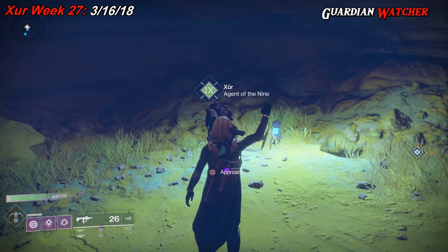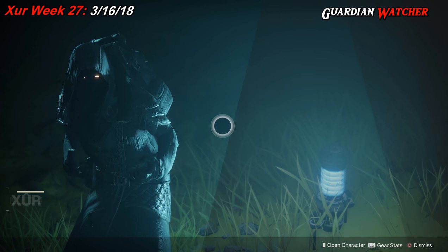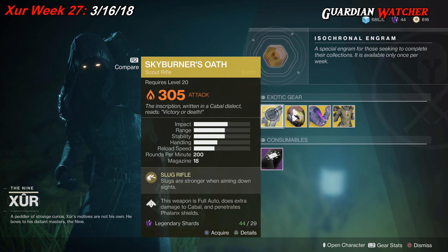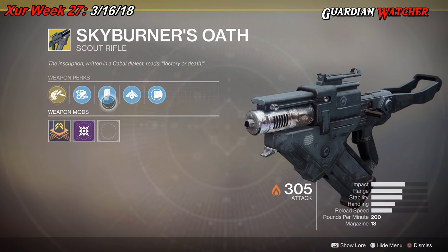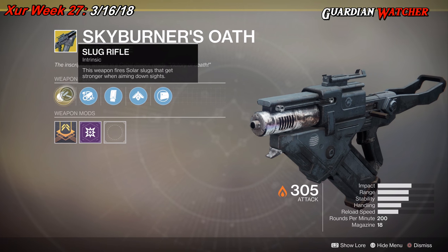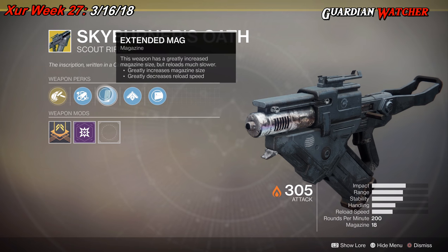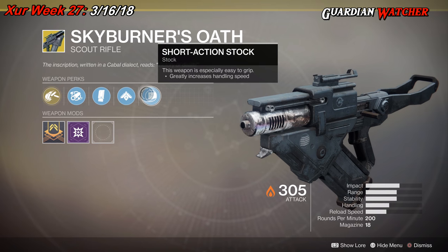So, like always, we're going to start with the left hand side. The weapon of the week is the Skyburner's Oath, this is an exotic scout rifle. The intrinsic perk on this is Slug Rifle, which fires solar slugs that get stronger when aiming down sights. Then we have Extended Barrel, Extended Mag for the Empire — this weapon is full auto, does extra damage to Cabal, and penetrates Phalanx shields. And last but not least, we have Short Action Stock.